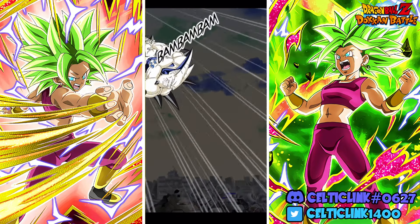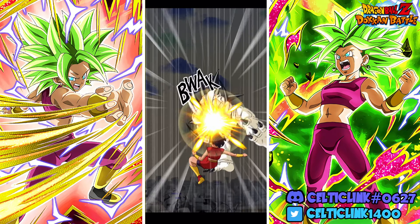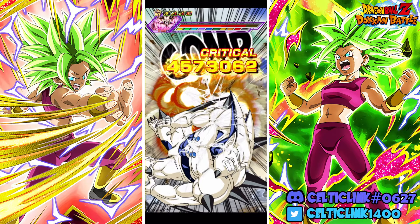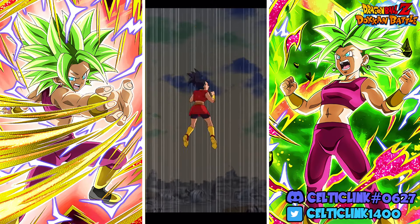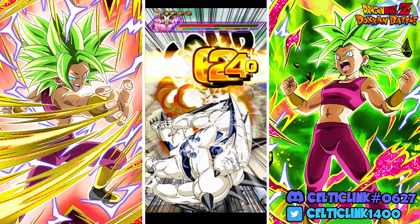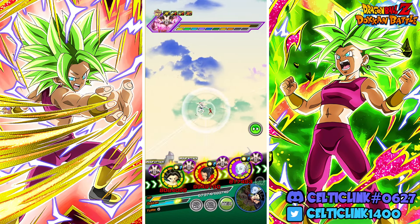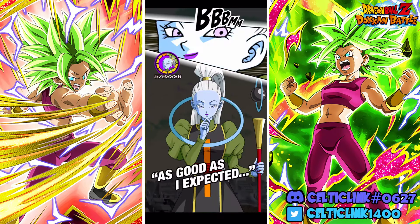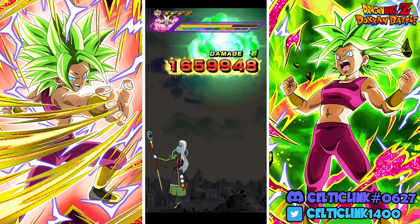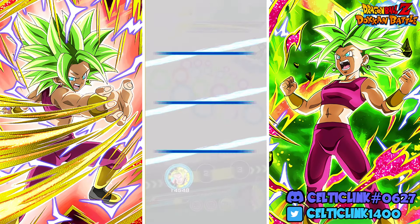Look at her, up to 9 million — we'll take that. Taking double digits here, okay. We really need Vados to dodge here or we could be in trouble. There we go, we get one dodge — perfect.